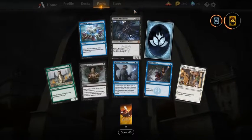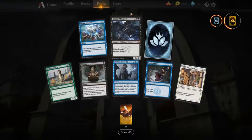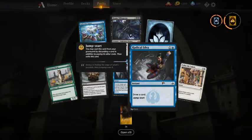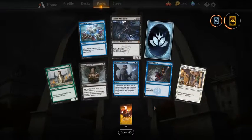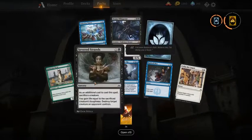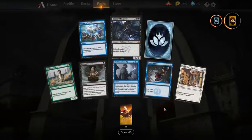It's also a very standard-playable card. If Doom Whisperer wasn't in the pack I would take Radical Idea — it's more flexible than Vicious Rumors. So if it's Strands of Night or Selective Snare — yeah, they're all playable I guess.